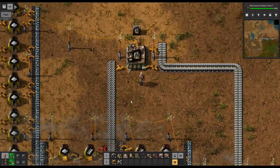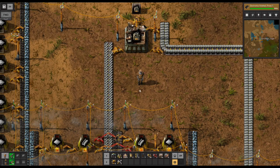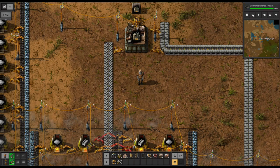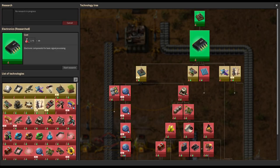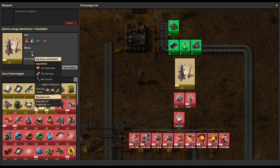That means we can reduce the number of electric miners working on coal at any given time, and that's where we're going to see a gain in our pollution. With electronics finished, we'll go ahead and move on to electric energy distribution one, which is going to give us new power poles.